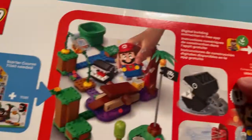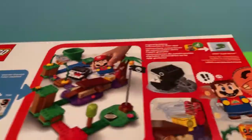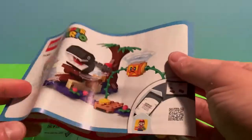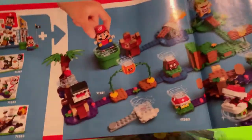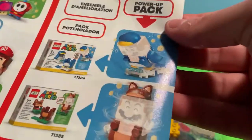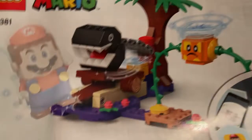With all these sets, you want to make sure you're buying the starter course first — 71360 — and then you'll be able to add to that. We're going to open this up: pack one, two, three. All these come with instructions on the app, but you can still see some high-level information on the set. It shows the other expansion sets — the Pokey set which is also a purple biome, the freeform expansion set, the blind bags, and the power packs. There's so much cool stuff you can do in the LEGO Mario world.